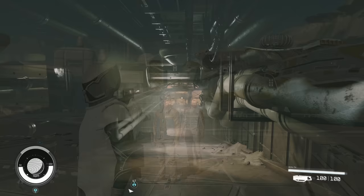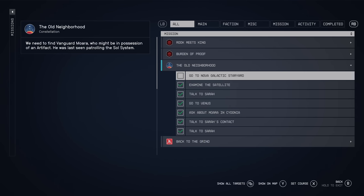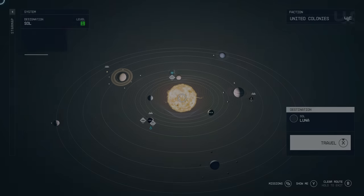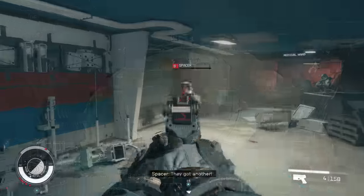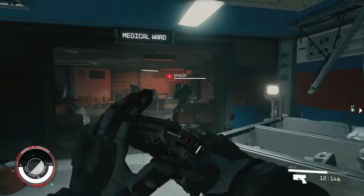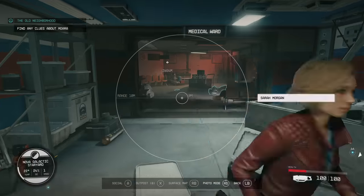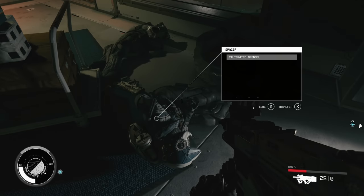The first thing you're going to need to do is find a spacer, which is a specific enemy type, and once you eliminate that enemy you can search their body for something specific called the Secret Outpost Note. The earliest you can do this is pretty early in the main mission called the Old Neighborhood. At the end of this mission you'll be sent to the Nova Galactic Star Yard. Once you board, there will be a space fight — on one side of that fight are the spacers. Take care of them and search all of their bodies, finding the Secret Outpost Note.